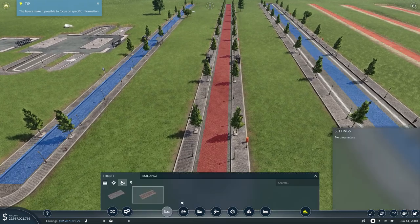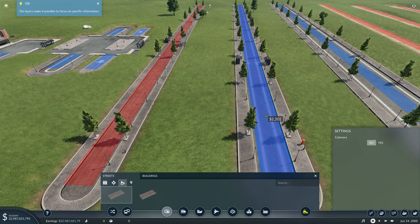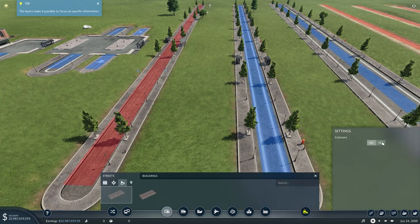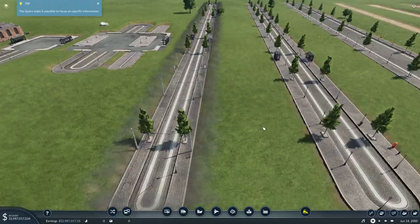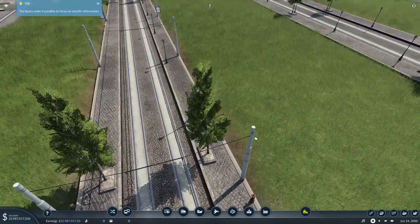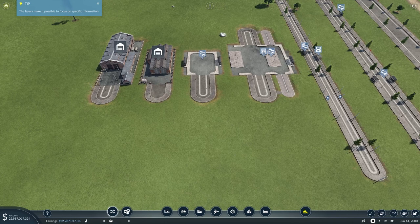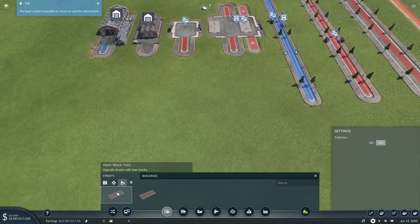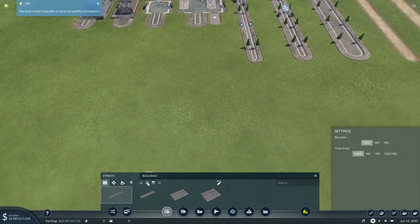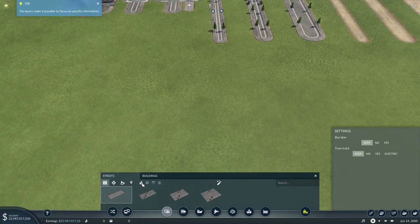If I go to the tram track tool, I've got catenary off - so no catenary. If I go back in and turn the catenary on, there it is, the catenary is in there ready to go. In relation to actual streets, we now have the ability to have both trams and bus lanes. Heading back to our streets, we've now got extra options: not only urban and country from the start, we've now got one-way and highway as well.